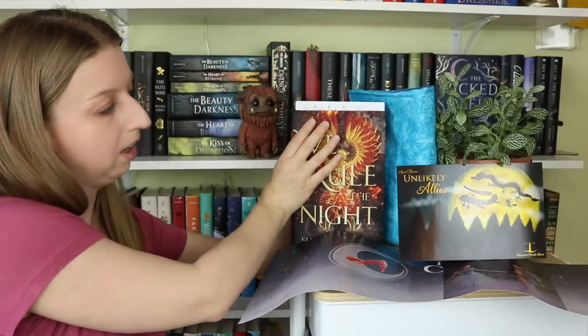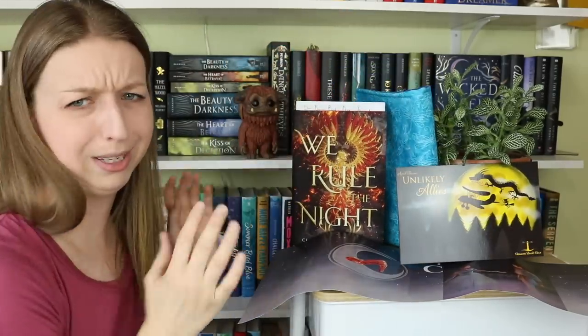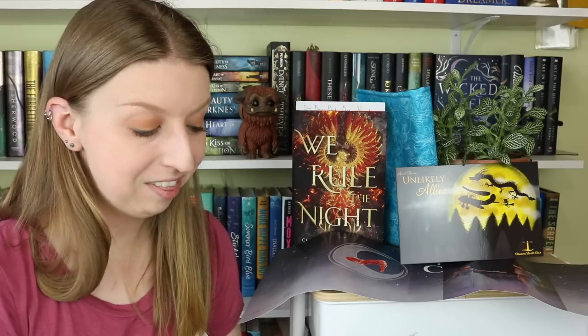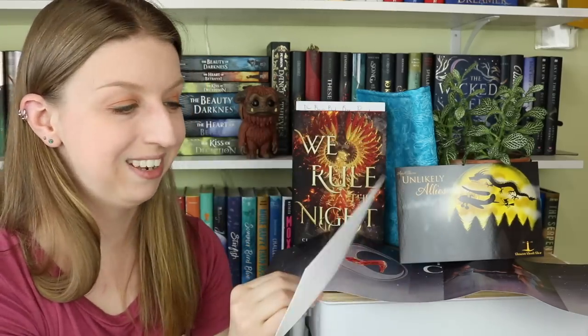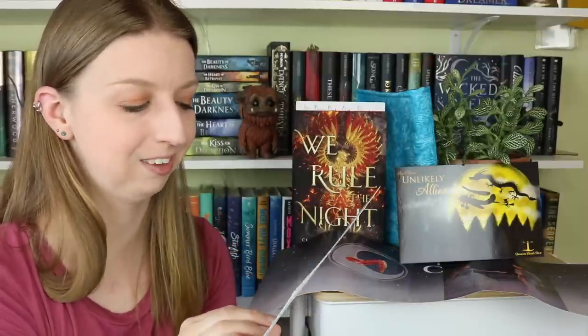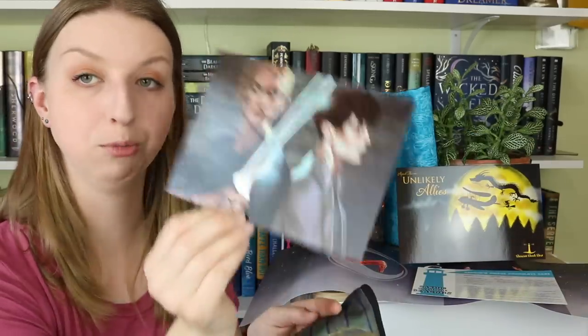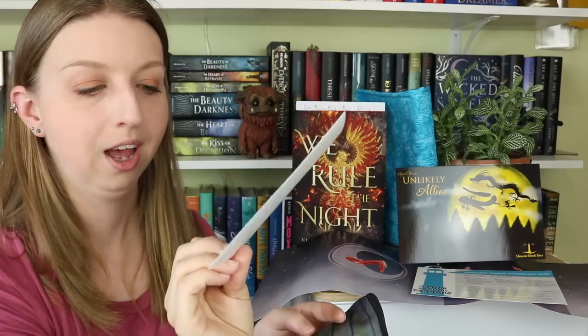One of the regular things they've started including in their box is 'Baking with Beacons,' and they include a somewhat book-related recipe. This one is for Cardan's Sinful Chocolate Cake. I'm going to need to make this — I love me some Cardan, I love me some chocolate cake. This is the best of both worlds.